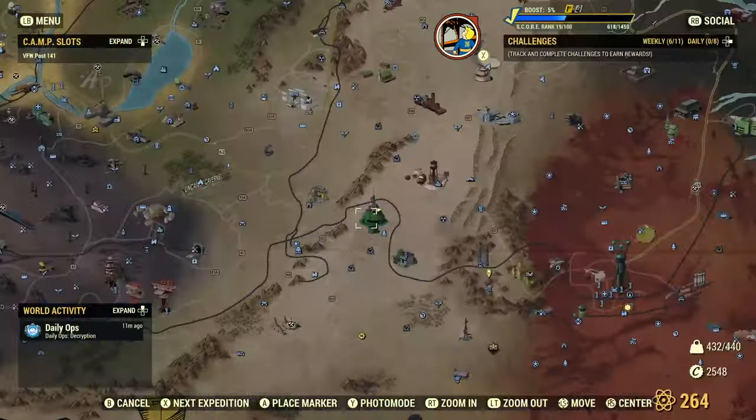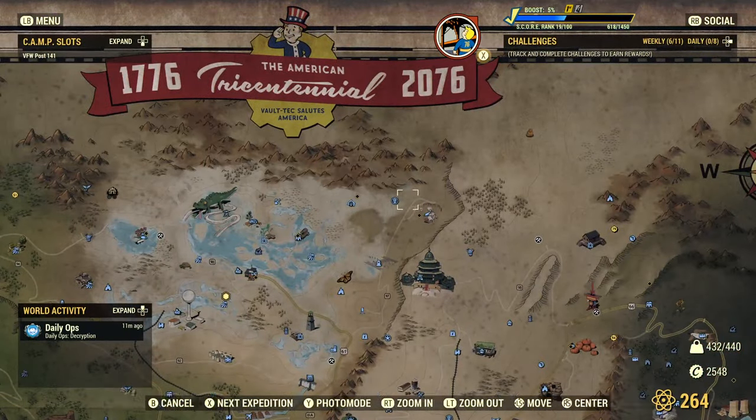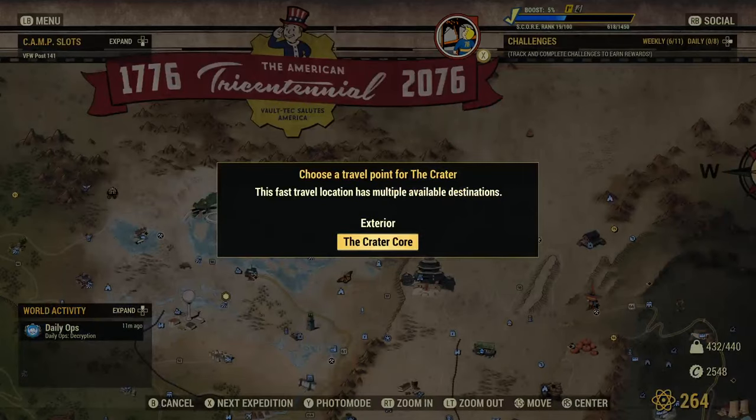Well, there we go. We just spent like 2,000 bullion. Let's head to the next vendor, which is going to be Mortimer up in Crater, and we will see what he has.